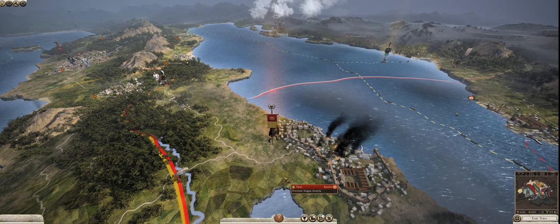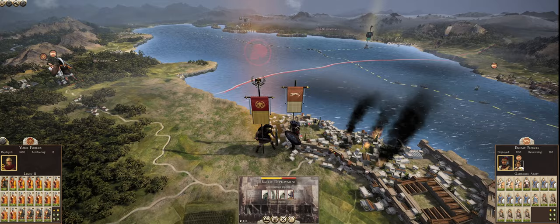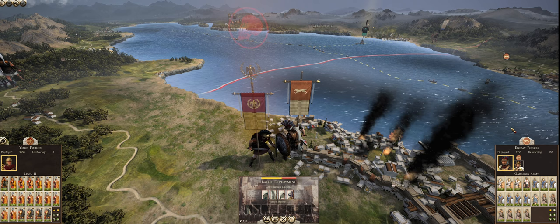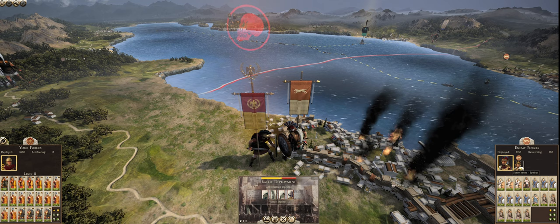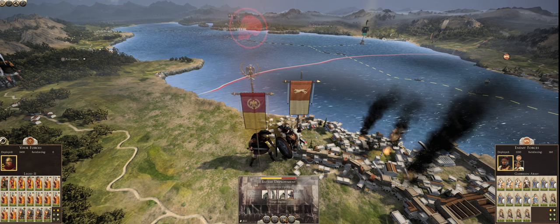Hello and welcome to Rome 2 episode 14, the Battle of Tarracina. We are going to have Lucius Julius Libo of Roma commanding Legio 2 with 3,400 men attacking the city of Tarracina, defended by Euristhenes of Epiros leading 3,350 men with 160 ships reinforcing. We are going to assault the city.